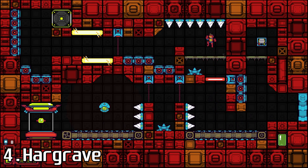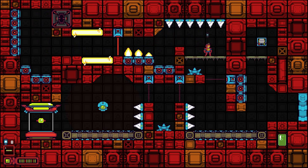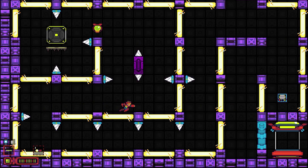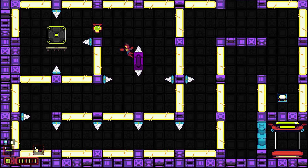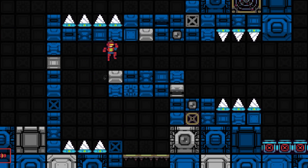Hargrave is a Mega Man inspired action platformer where you navigate a mysterious labyrinth filled with strange robots. Levels are very challenging and you'll die hundreds of times throughout the game, but checkpoints are forgiving, only putting you back to the start of the screen you were on. You can also determine how challenging you want the game to be since you don't have to collect all the canisters, although some of them do boost your health. You're able to jump, shoot, wall jump, and dash.